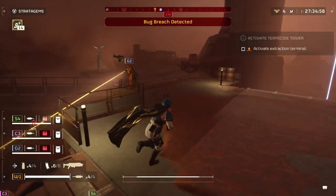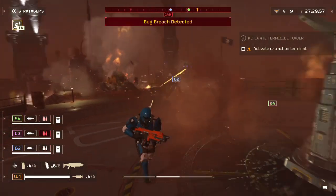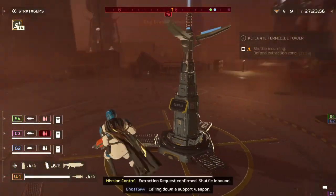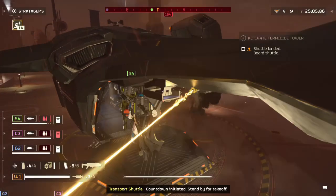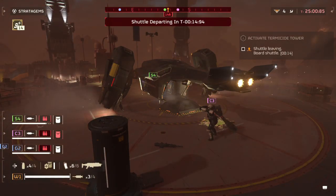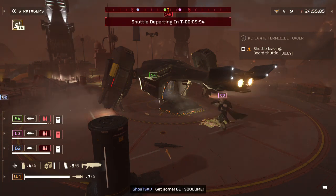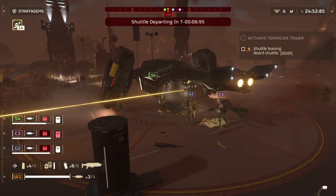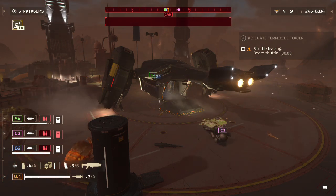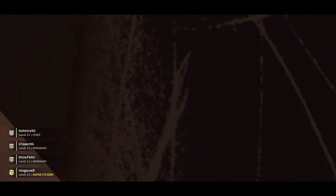It's generally fairly easy to defend at extraction. Bringing turrets is key, along with heavy weapons useful against bigger enemies. I'm not sure if Bile Titans can spawn here, but we escaped. I kept this in because it's quite funny — you can see C3 trying for a cinematic escape. He protects number two, G3 takes a hit on the side, does some flips, and has to jump out at the last second with time nearly up. He manages to get onto the ship.